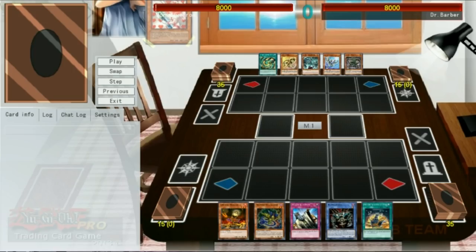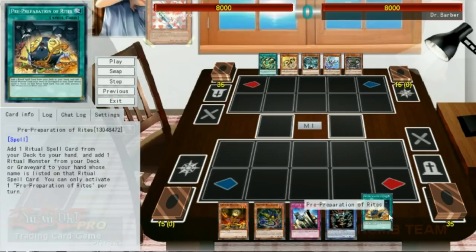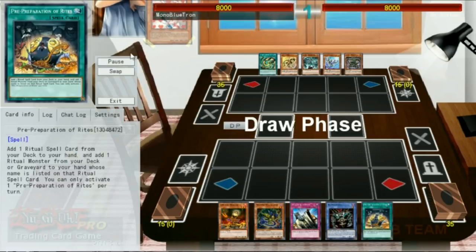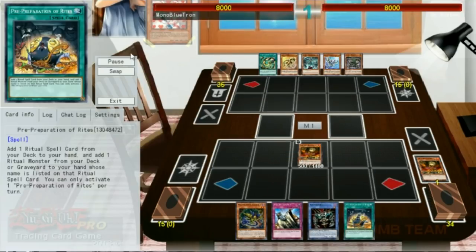Our first match is up against Ancient Gear — straight out of the anime, Crowler versus Pegasus — and hopefully it ends up the same way here. We've opened pretty well; we don't have any copy of the Fusion, so we aren't going to be able to make the full Curious combo, but a Lonefire Blossom is always nice, and we have a Relinquished and a Pre-Prep as well. We'll activate Lonefire Blossom's effect, getting a Lonefire Blossom, getting a Lonefire Blossom, ending on an Orpheus Scorpio.